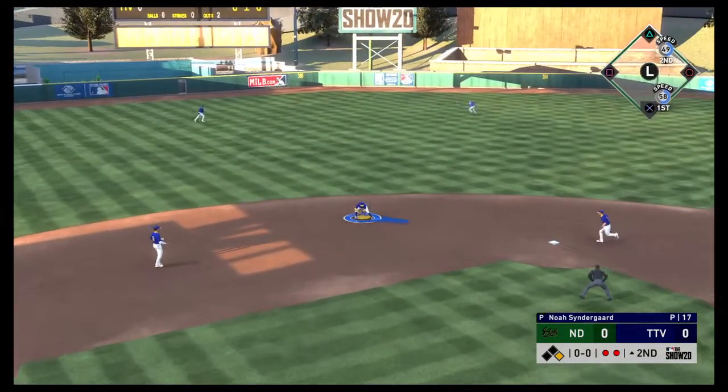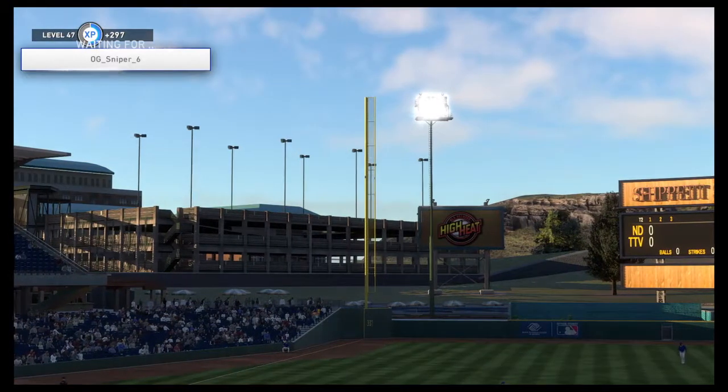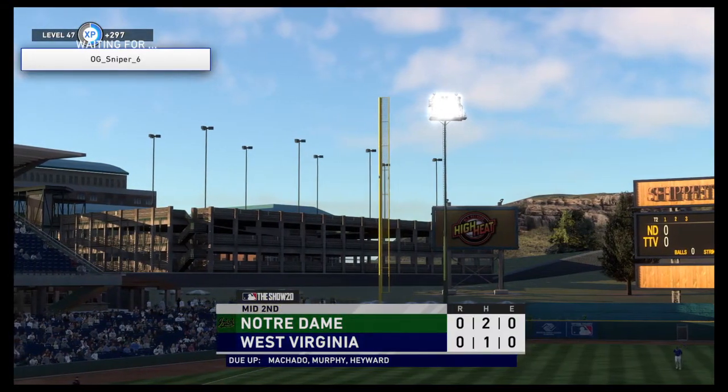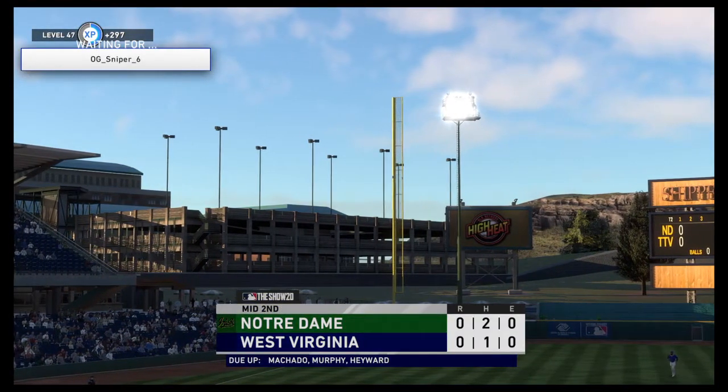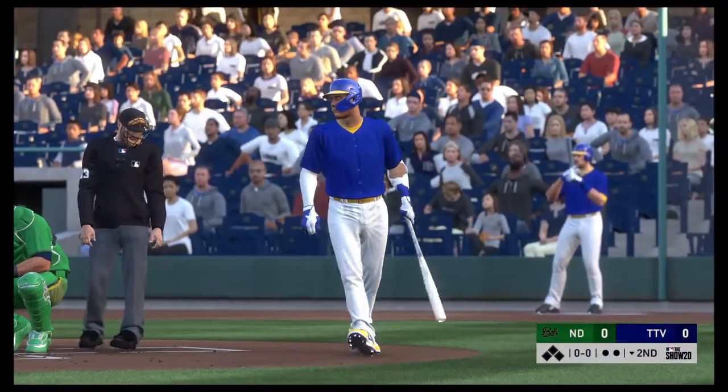Switching into more of the gameplay here. We're going to work through another inning. We're both kind of being annoying by using high-velocity pitchers, and those are never fun to go against. Unless it's just fastball, fastball, fastball — right down the middle, eventually you'll connect on one.